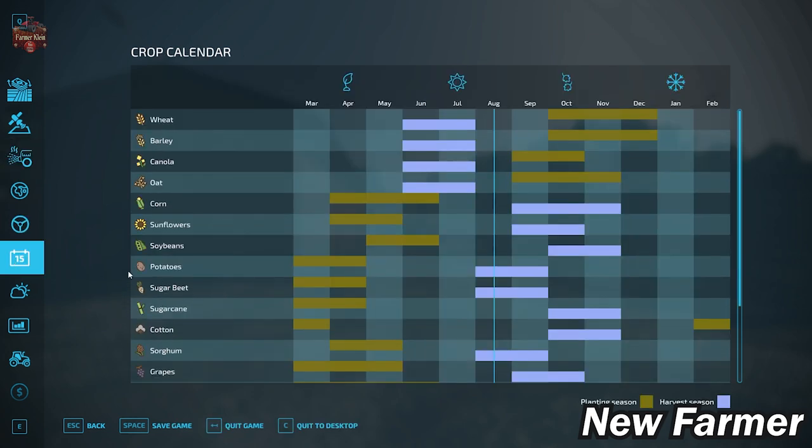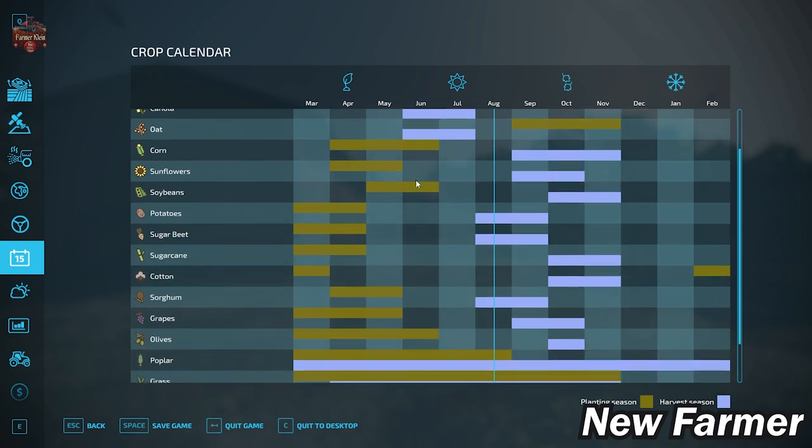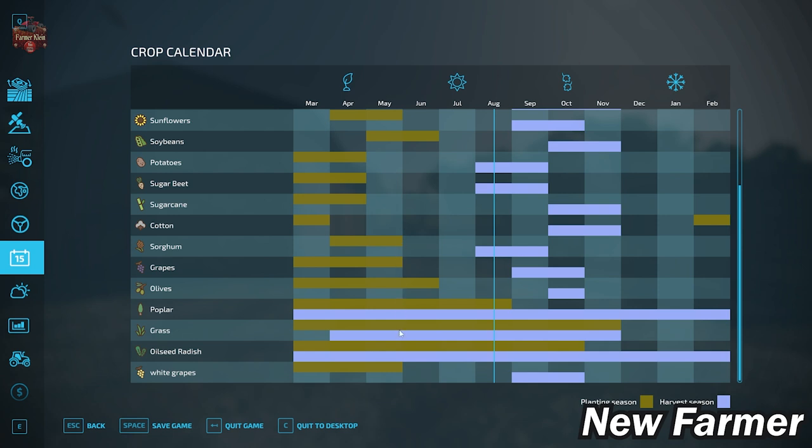Taking a look at our crop counter, we have a custom crop calendar on this map. We have the ability to dual-harvest oats and corn — we can harvest our oats in June and still put corn and soybeans down in June. So we do have the ability to do a double crop with oats and corn, oats and soybeans, as well as wheat, barley, and canola. We also have a crop calendar for white grapes that lines up with regular grapes.